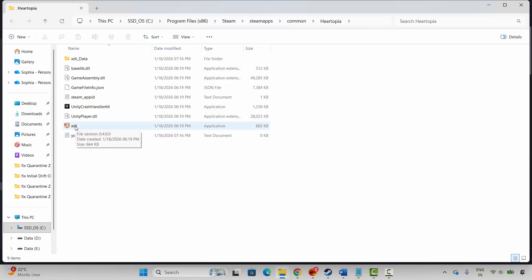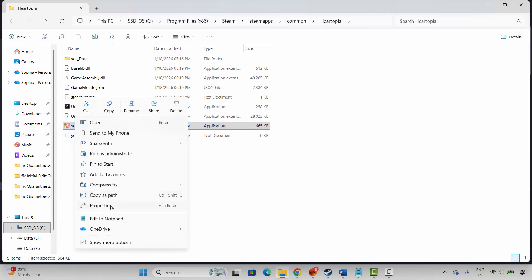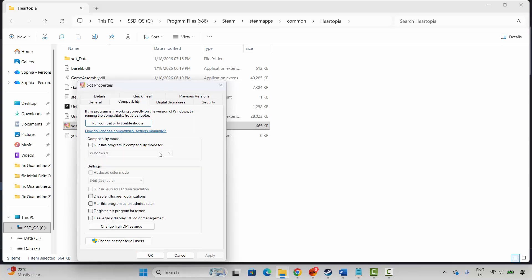If not, run the game as administrator. Select the application, right-click, click Properties, click on Compatibility, and select Run This Program as an Administrator. Hit Apply and OK, then launch the game and check. If that doesn't work, come back and also select Run This Program in Compatibility Mode, choosing Windows 8 or Windows 7. Hit Apply and OK and launch the game.